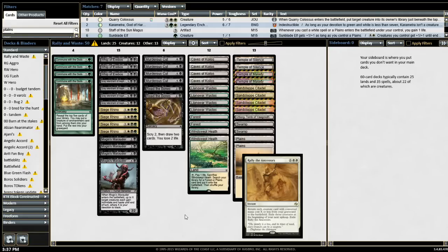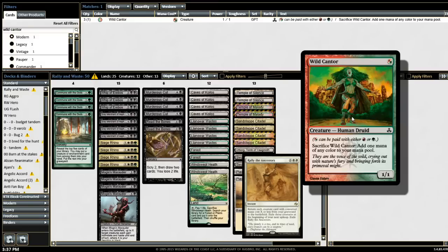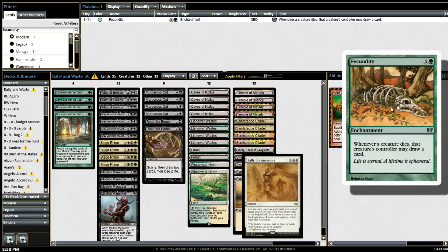One of the cards I really want printed in Modern is Blood Pet. We have Wild Cantor right now — I'll pull these cards up. Wild Cantor lets you sacrifice it to add one mana of any color to your mana pool. You get this guy out and then use a card like Fascination, so whenever a creature dies, that creature's controller may draw a card. There's actually a black version of this as well.